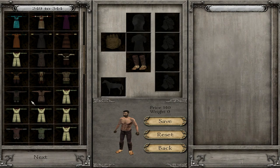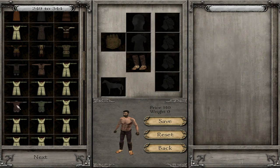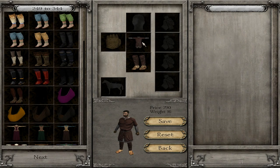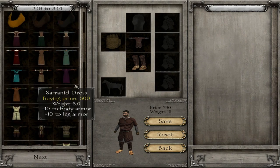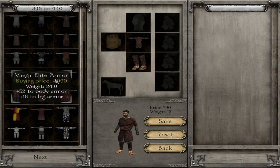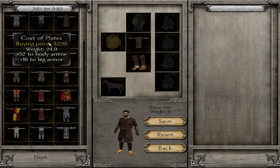Now let's give him — I think we gave the other one some basic armor. We want to give him... Mail with tunic. Okay, this is kind of expensive, but this is going to give us our slight ramping up that we want. Because the next one's going to go straight to mail, and after that will be plate.